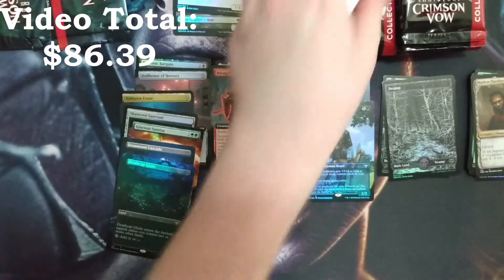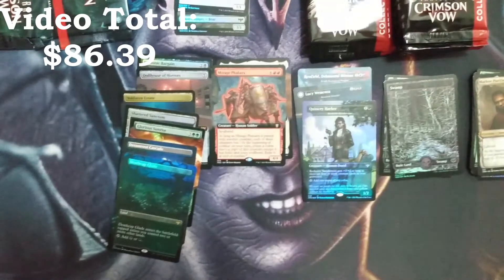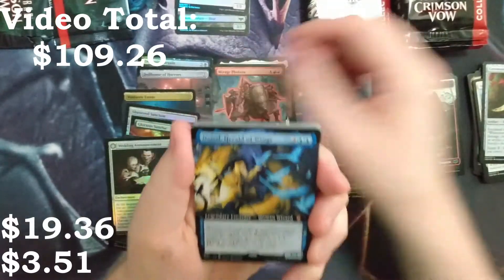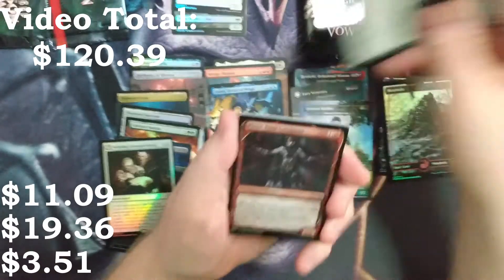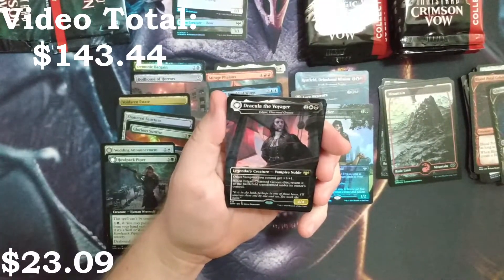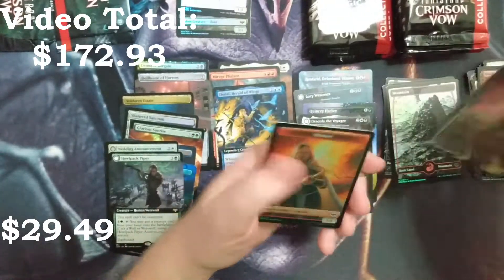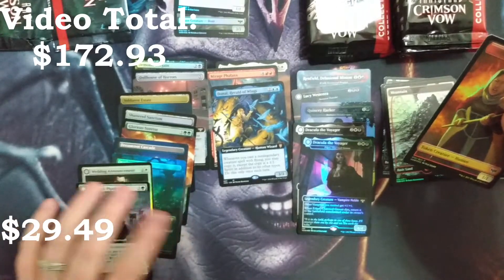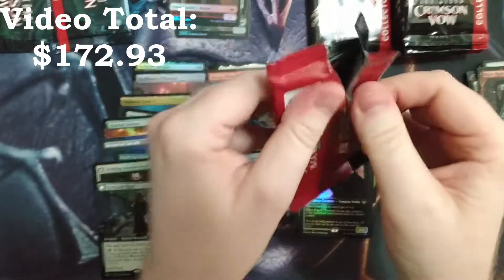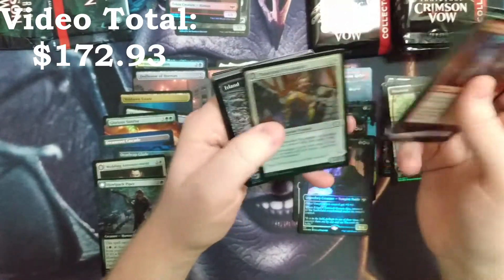Not too bad — three lands, two Dracula cards. That was one heck of a pack. These packs are very, very thick and very foily, not plastic. I think maybe they're switching over to a foil packet for those. So we got a Mountain, then we got Wedding Announcement, Donal Herald of Wings, Hal Pack Piper, Blood Petal Celebrant, Gluttonous Guest. We got Dracula the Voyager — and that's Edgar, Charmed Groom. Very cool. Also a Gluttonous Guest and a Foil Dracula the Voyager. So we got two.